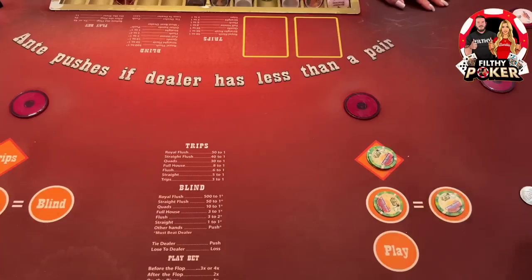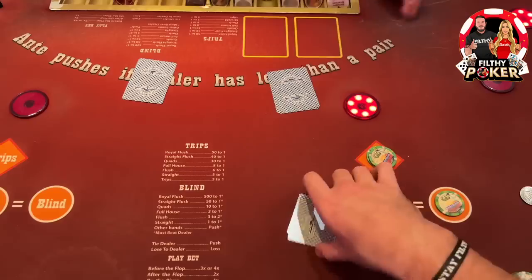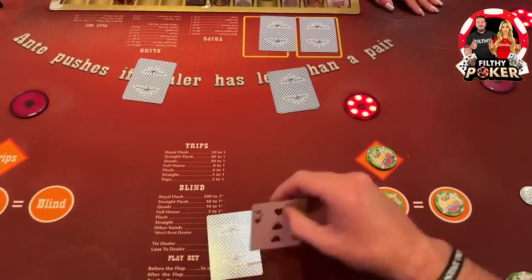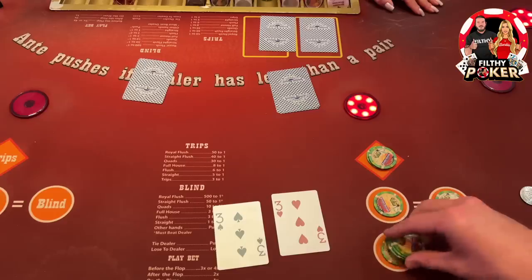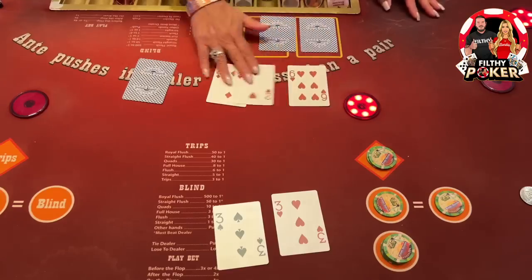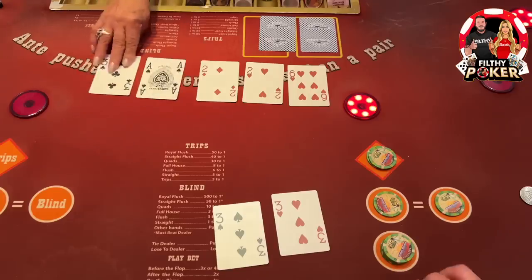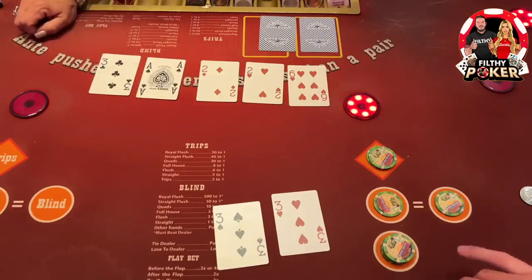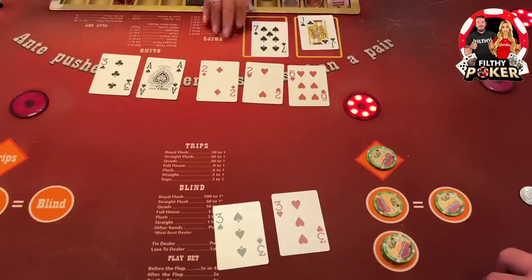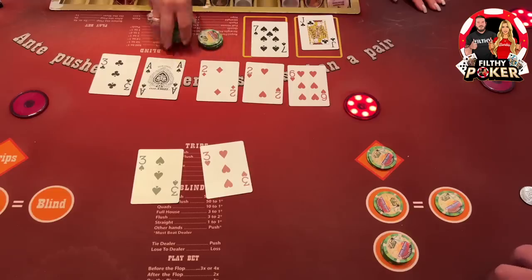Let's put $50 there, a quarter there, a buck up top — pocket threes, nice start. One, two, three, four — let's get quads. Okay, two or three — there it is guys, there's a boat! Good start. She's got nothing, she's got a jack high — not too shabby.